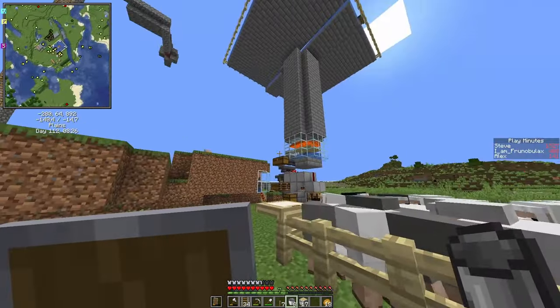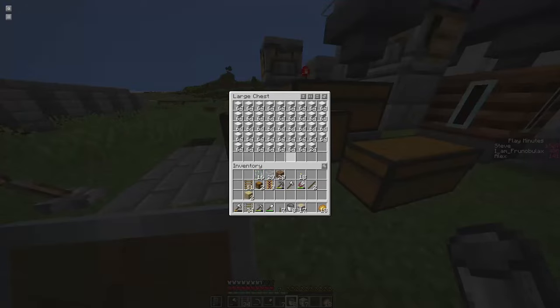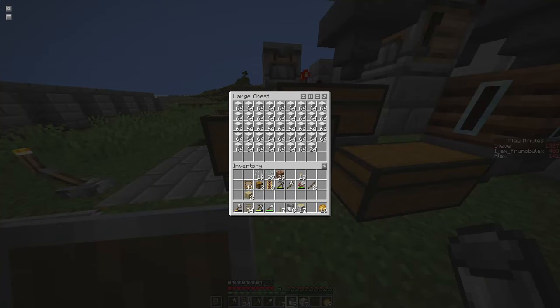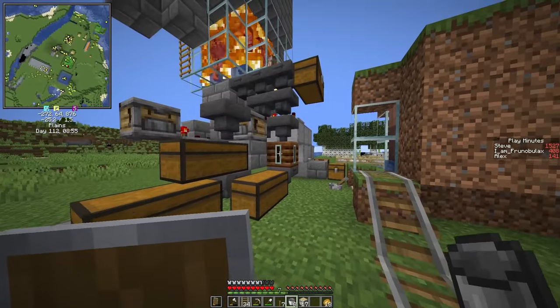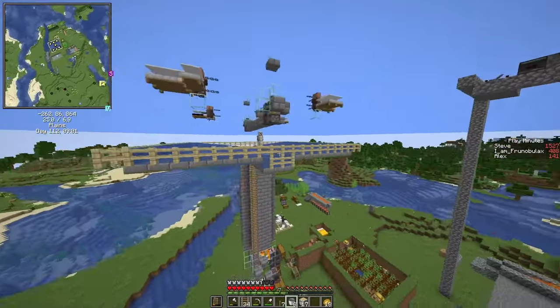In the last episode we built this beautiful iron farm. We are not counting AFK time in the series. I had my buddy Steve AFK for almost a day and this is the result — almost a double chest full of iron blocks. And you see, we are not cheesing anything in the series, so we are building pretty decent farms.